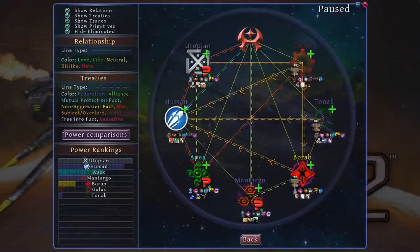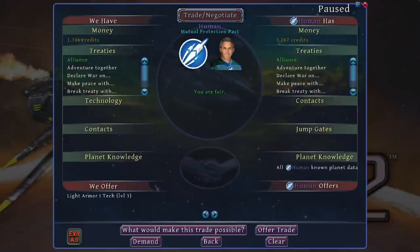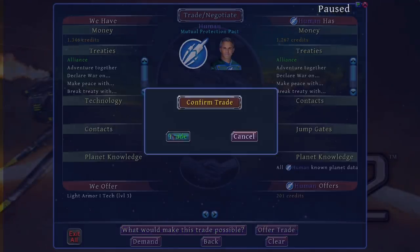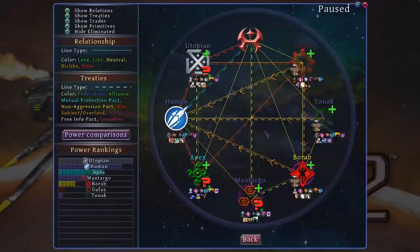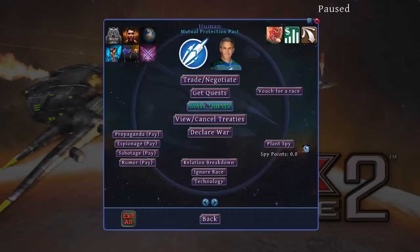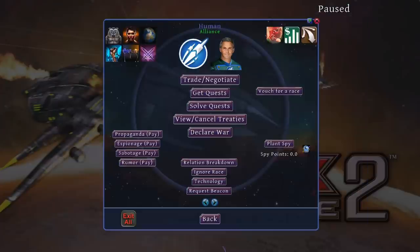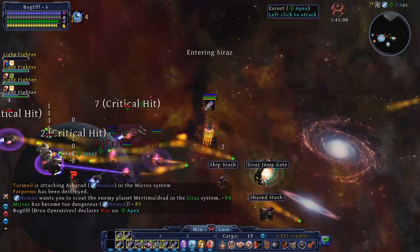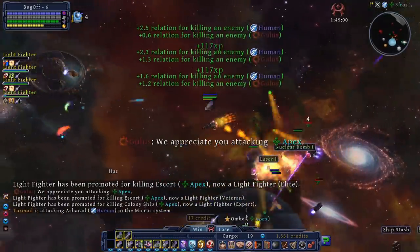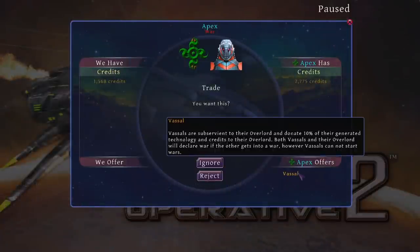So back to the story — my mutual protection pact with the humans ended up getting me pulled into a war with the Apex. As our goal is to boost the humans, helping them in the war is pretty crucial, as an extended war could bog them down and let the Utopians, who are currently rivaling them for power, continue to grow and take the top position. At this point I'm stacking some pretty serious firepower, so it's kind of a shock and awe moment and the Apex quickly offer to become my vassal. I end up accepting their offer of vassalage — I guess I'm getting soft.